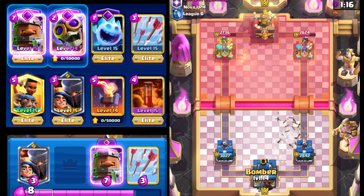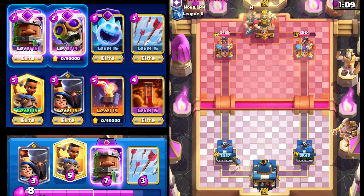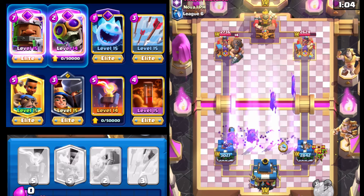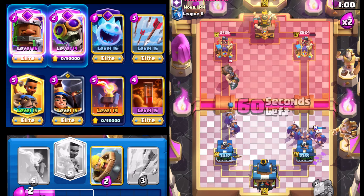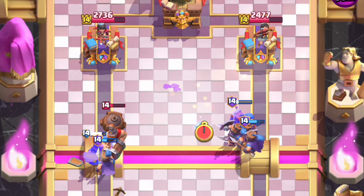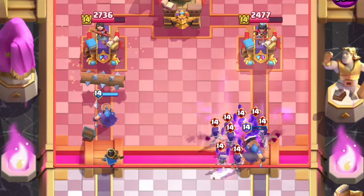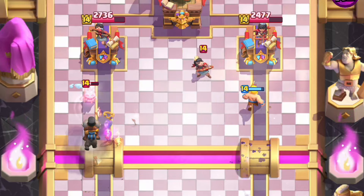Getting a Bomber going. Looks like he wants to go down the right lane but I'm going to see if I can force him back to the left. Going with Little Prince, then Royal Recruits. Two of the goblins lock on unfortunately, but we'll take it. Arrowing down the Princess. Thinking about going down the right lane — actually the left. Going with Ram Rider and see if we can get the Little Prince ability off.